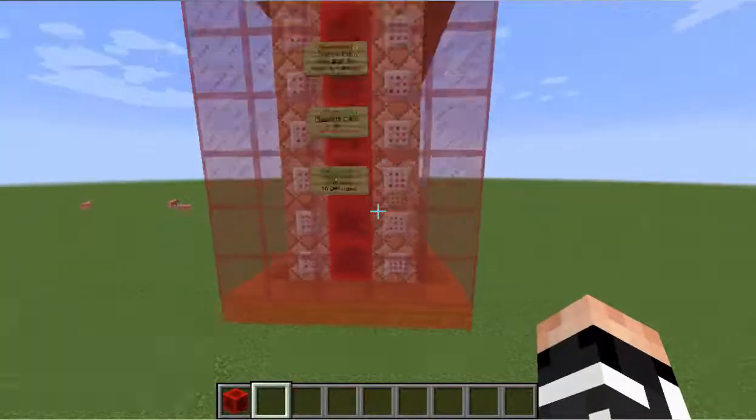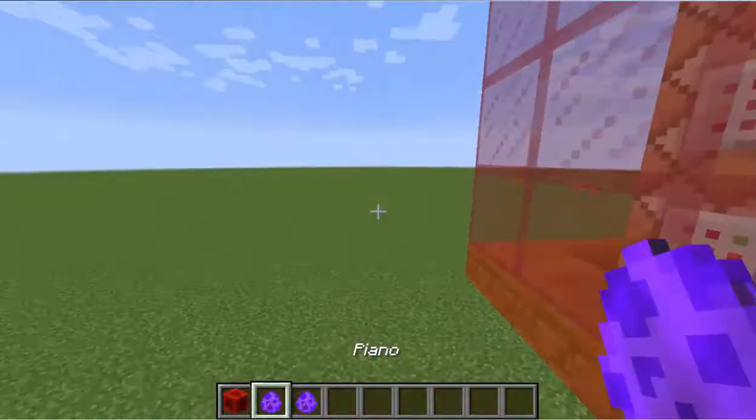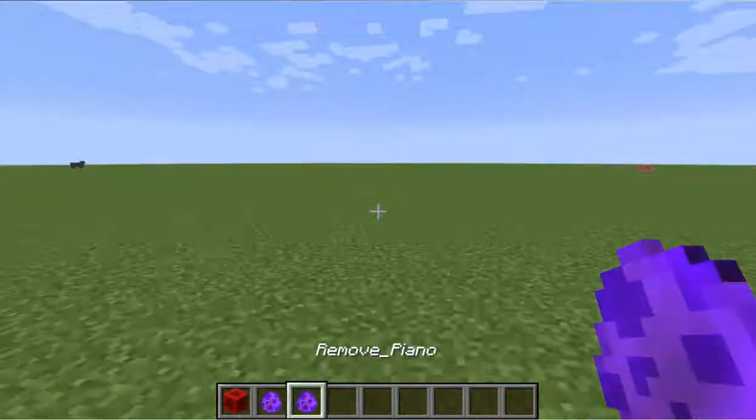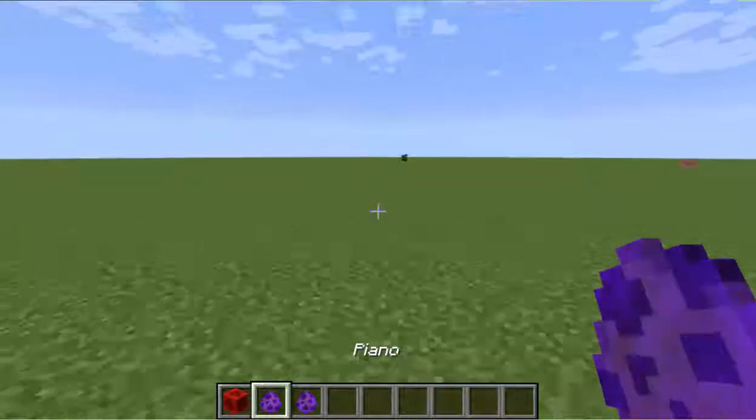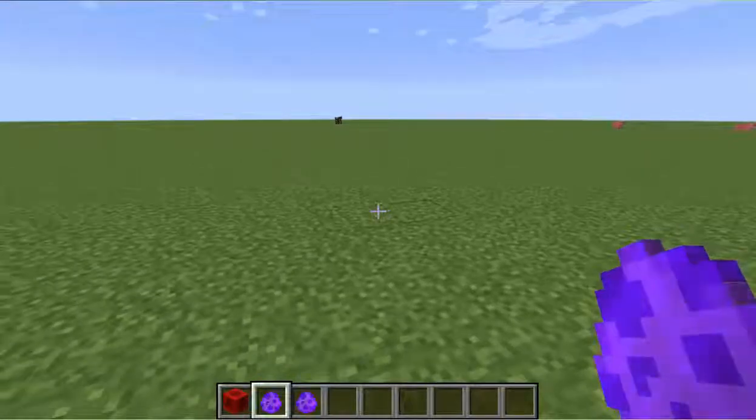To take the items you have to tap in this here. And here you see the piano and remove piano. To place the piano, just leave it anywhere you want.